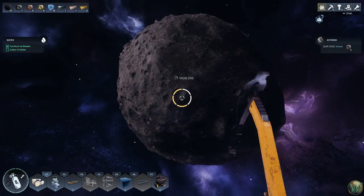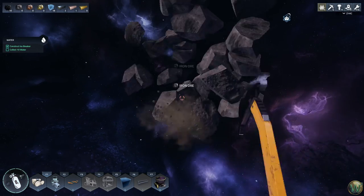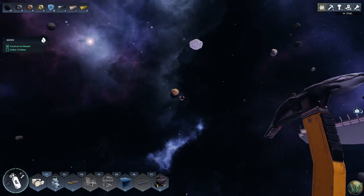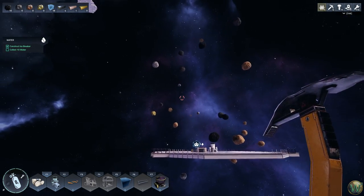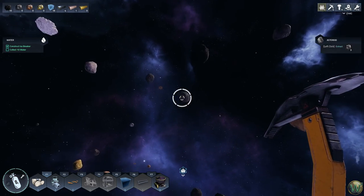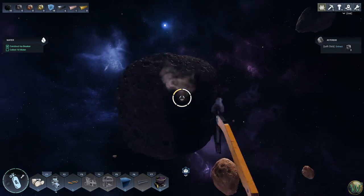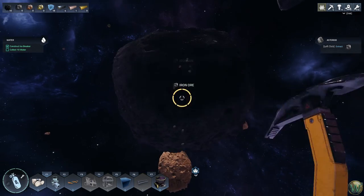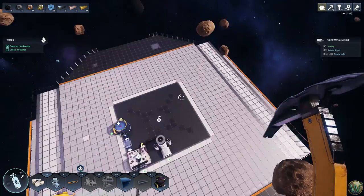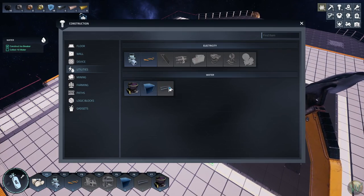Depending on what you're looking for, it might be worth harvesting compound asteroids, although they won't have as much of each individual item as a regular full asteroid. Meanwhile, we are still crafting iron bars and should have crafted iron wires too — we did. Now we should be able to do pipes, but it's still grayed out.